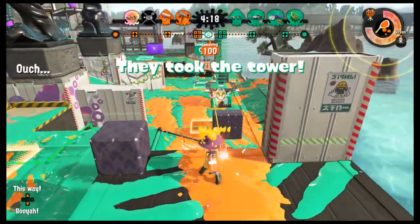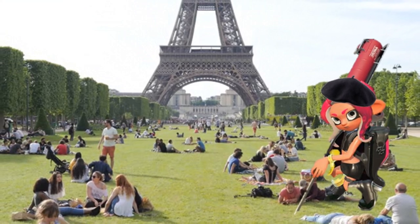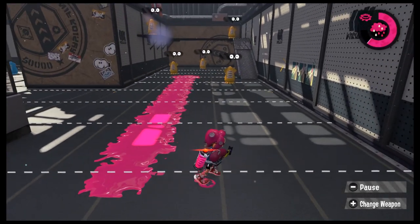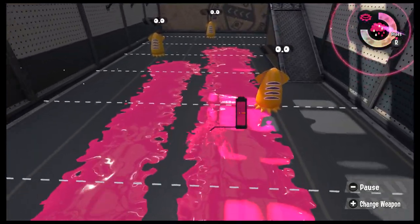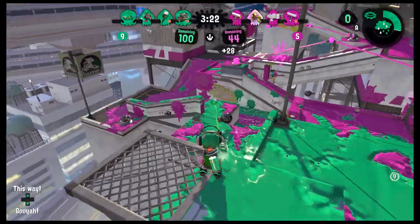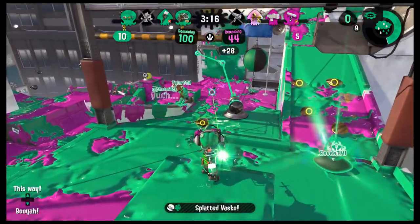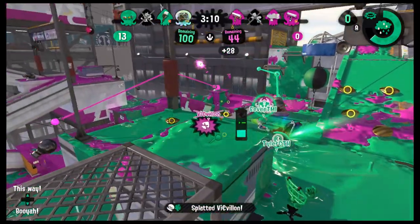The E-Liter 4K, also spelled E-Litre if you're in the EU. It's like the Splat Charger except it has a little bit extra range, with the trade-off being a longer charge time, less mobility, more ink consumption, worse special options, and uglier. This is a significantly harder charger to use than the Splat Chargers. Chargers are already a very high risk, high reward weapon, and the E-Liter is the highest risk for a slightly higher reward. While there are some maps where it makes more sense to use the E-Liter over the Splat Charger, you should really only use the E-Liter if you're already a perfect elite sniper who doesn't miss.